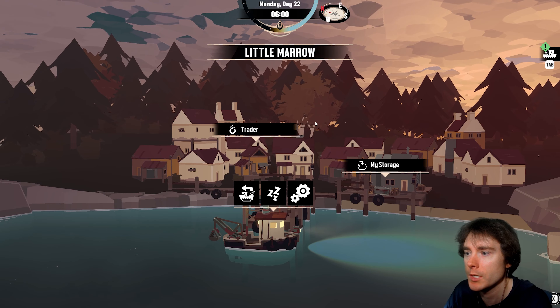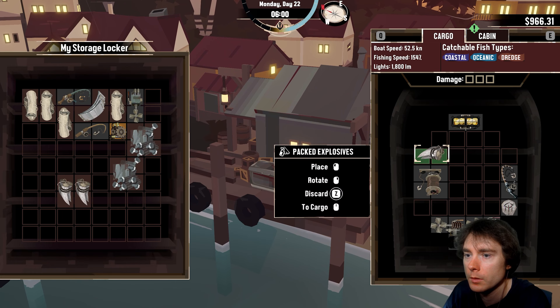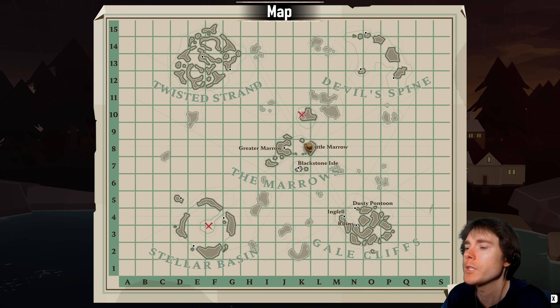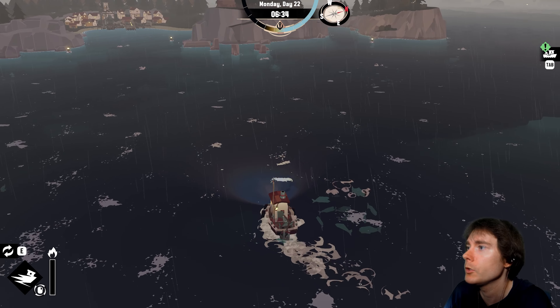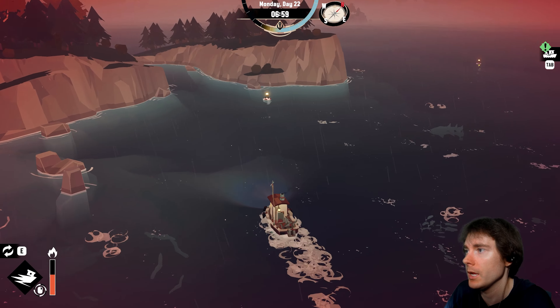I'm gonna rest. There was something I could blow up, so let's take a bomb. I have three — I'll just take one. Let's look at my map. Blackstone Isle — okay, so the manifest will take me back to him, it's just an instant teleport. That's pretty crazy. We're looking for dredging places, and I remember there were some places I could blow up. I want to upgrade my boat.